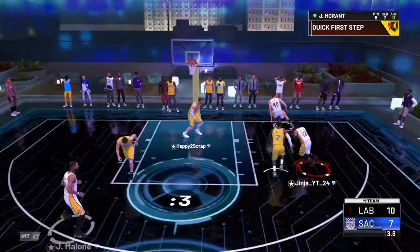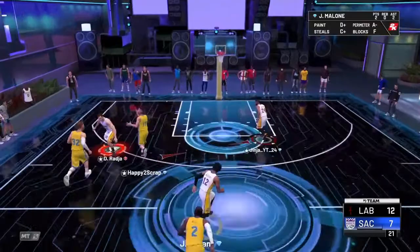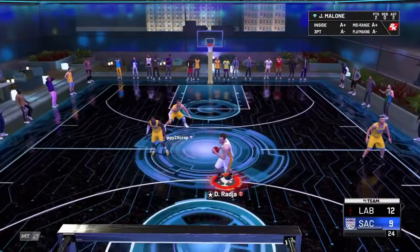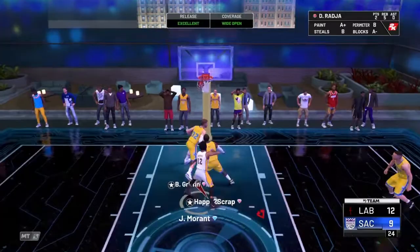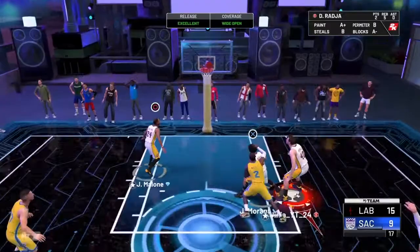This guy's learning how to play defense all of a sudden. Nice take Dino — a little green layup. I'm trying not to make this just a Ja Morant showcase, but I really can't get open with Jeff Malone. He dunks that. I'll try to get open with Jeff one more time. Quick First Step — almost ran out of bounce. I really can't get open with Jeff. He doesn't have a bad release, he does really need to be open though. He's not taking anyone's spot from my team.